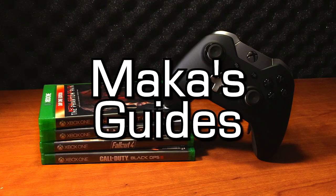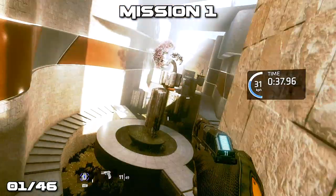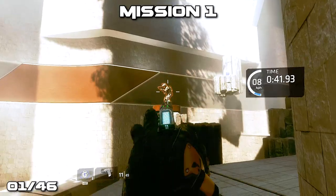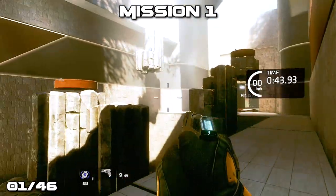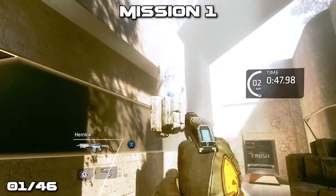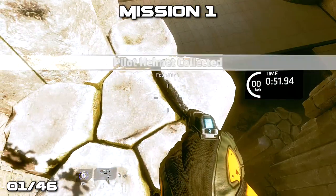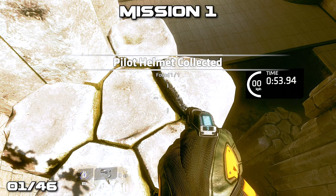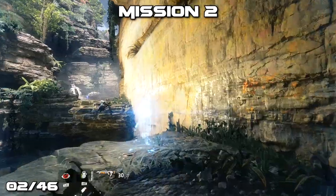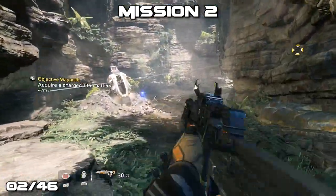Hey guys, Macca here playing Titanfall 2, showing you all 46 of the pilot helmet locations in the campaign. These are the collectibles you'll need in order to get all the collectible-related achievements or trophies. We'll see a counter out of 46 in the bottom left, and at the top of the screen we'll see the mission we're currently on as well as the chapter you'll want to replay if you have to go back.